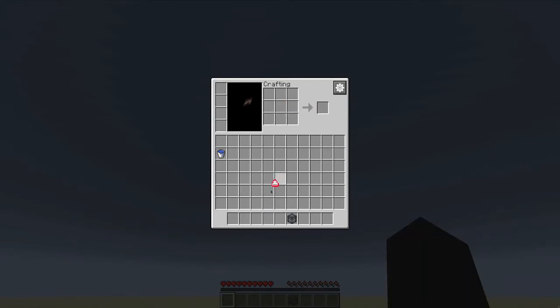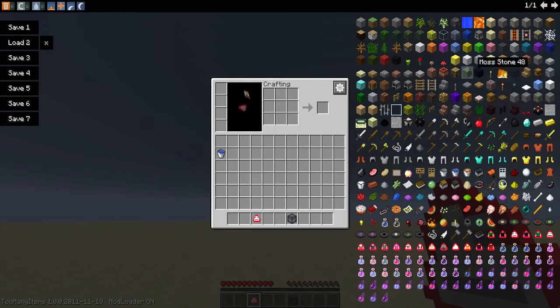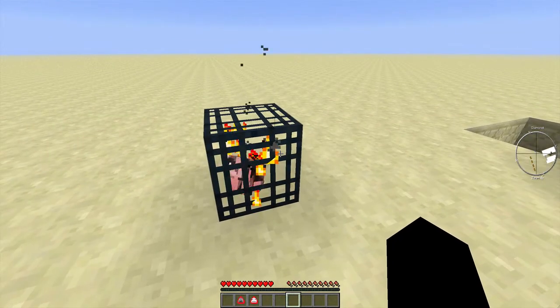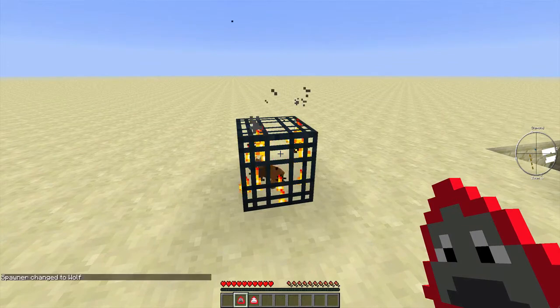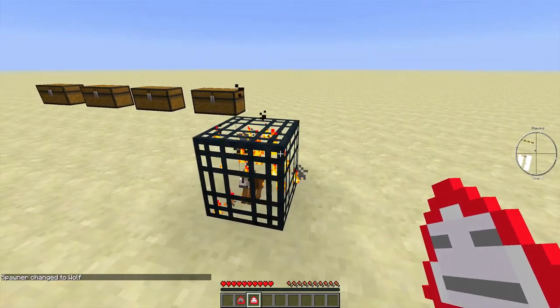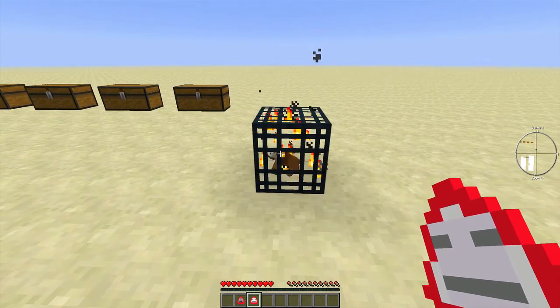Actually, I think it should be a bone for a wolf, just in case you're wondering. So yeah, it's a wolf. Let's place this down — and yep, see, it's a pig. I was correct. Now we might want to change this, so if we do this, it's a wolf spawner, which is amazing. That is just really helpful and I can't really just describe it. This mod definitely gets a 5 out of 5.